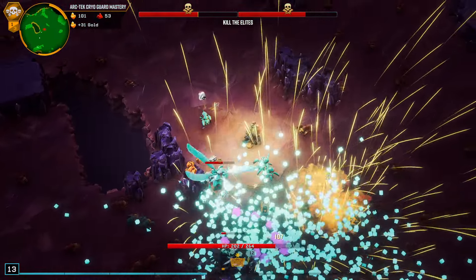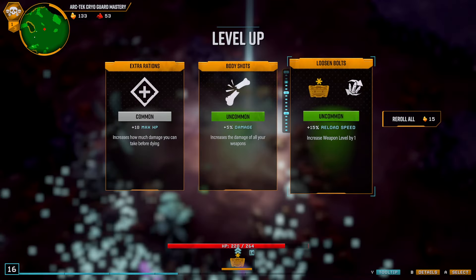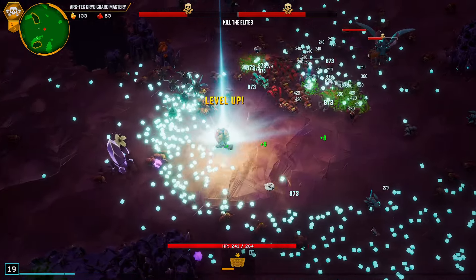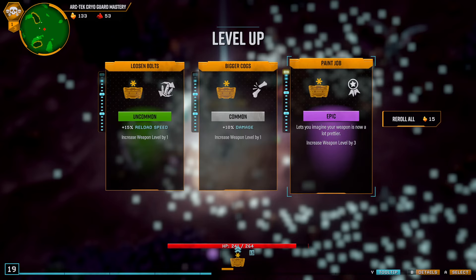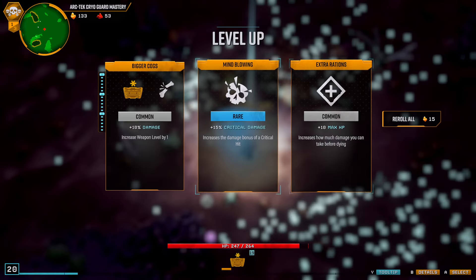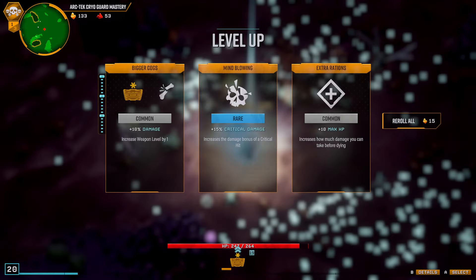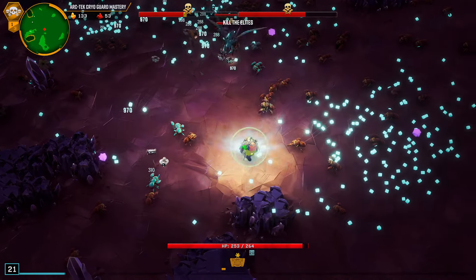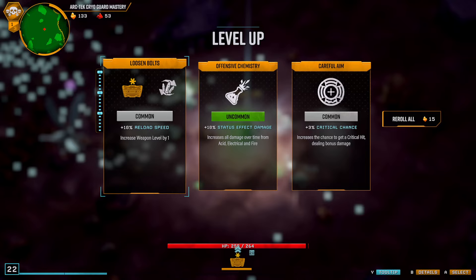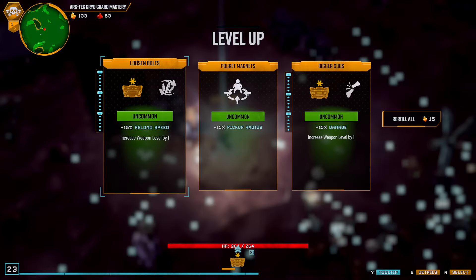We're already starting to run through these guys. More damage, let's go - all the damage. Reload's okay too. We can do pickup radius. We can get him maxed out right now - let's do the three extra drones. Overclock, my favorite. We're still at relatively low, so I think the 10% damage is the choice there. We don't need to do any status effect damage because we don't do status effect damage. It's a bummer that it's there for us. Let's do damage.